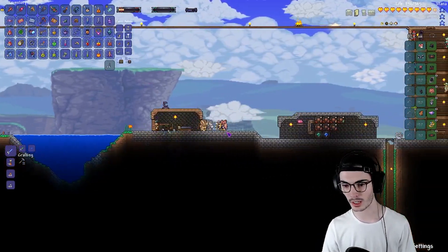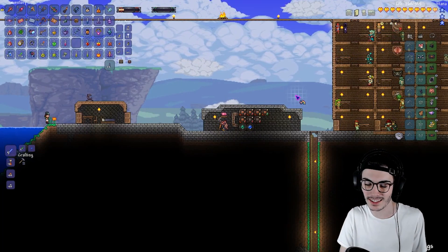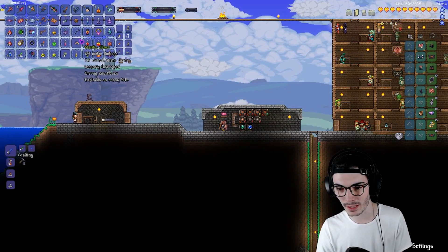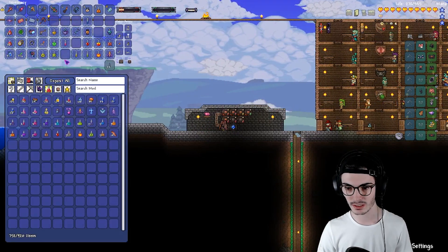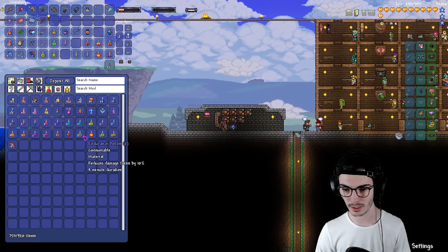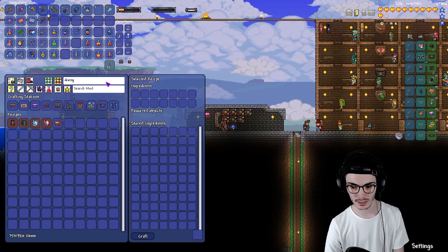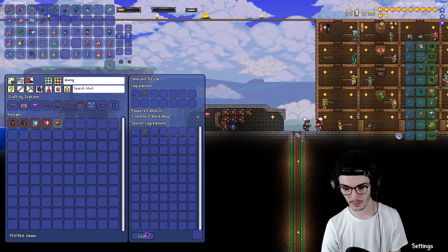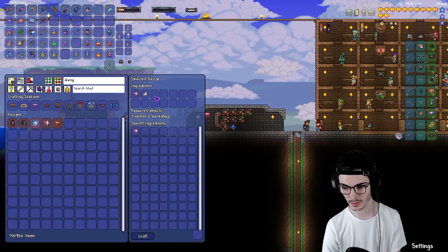Alright, let's go ahead and deposit everything. Oh, we also got the Mantis Claws - these things are pretty sweet. I always like these really fast melee weapons, but it also explodes enemies on hit. Oh my gosh, I just have to do a playthrough just for that. Okie dokie, so - Diving Gear, boom! Perfect.